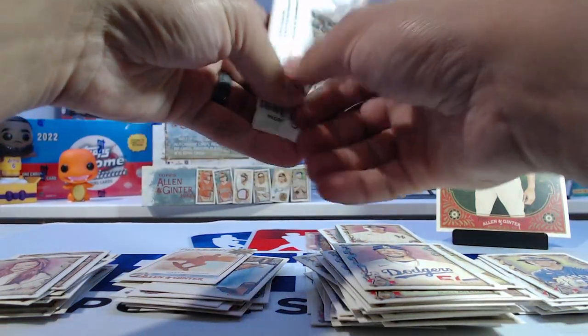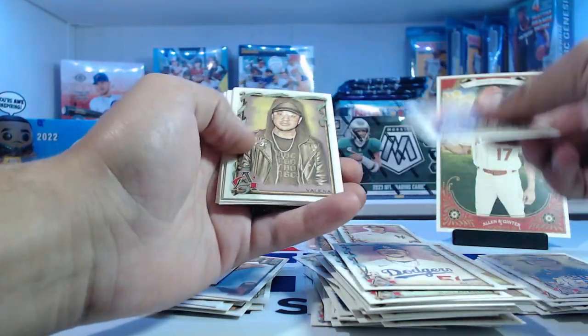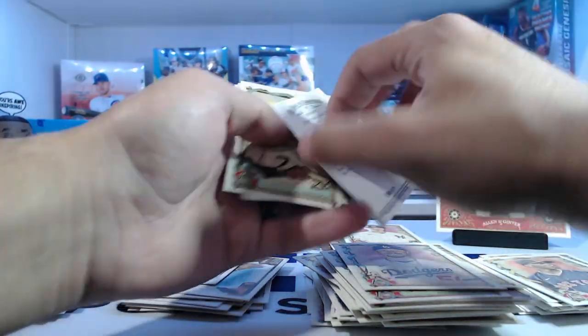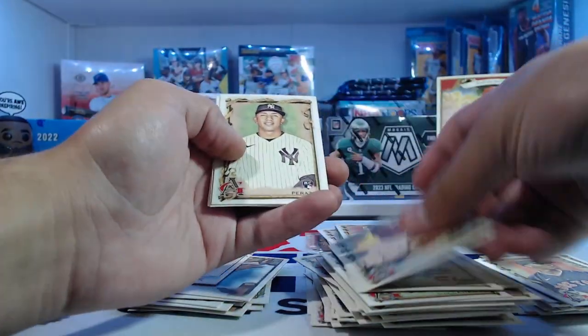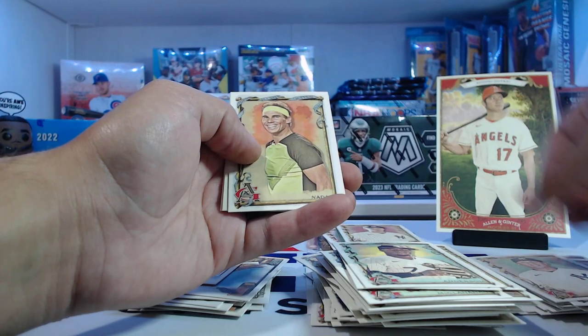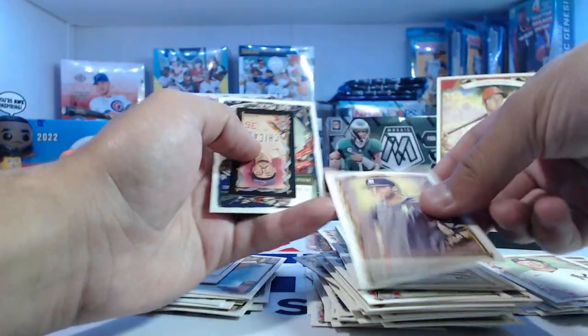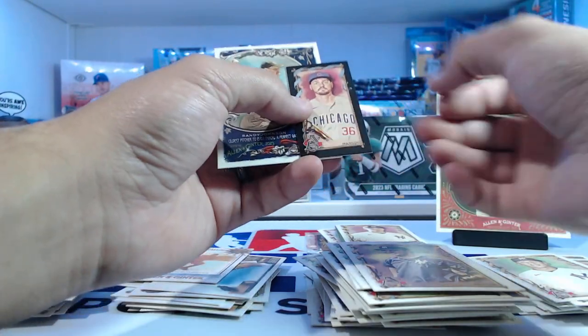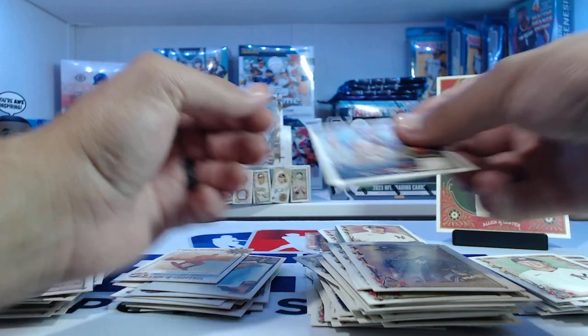And our last pack here, before we get into the rip card. Bello, Jonathan Valina, Tim Anderson, Paraza, Rafael Nadal, Derek Jeter. We got a black mini — Trey Mancini. And Randy Johnson — oldest pitcher ever to throw a perfect game.